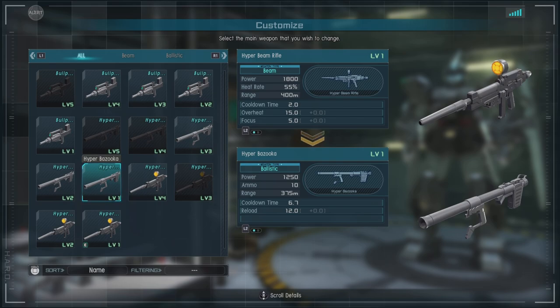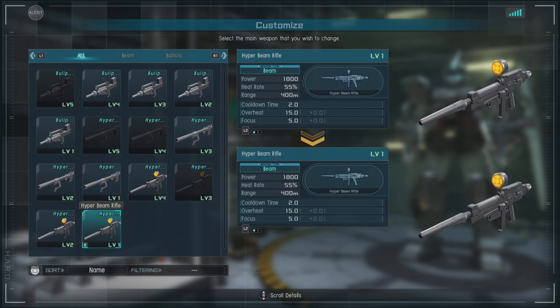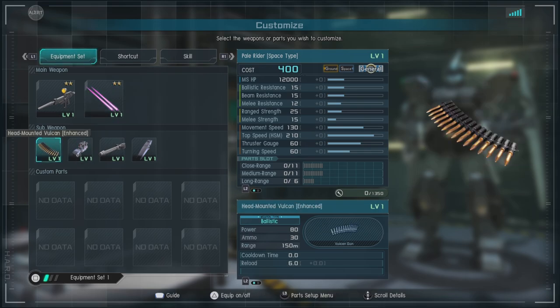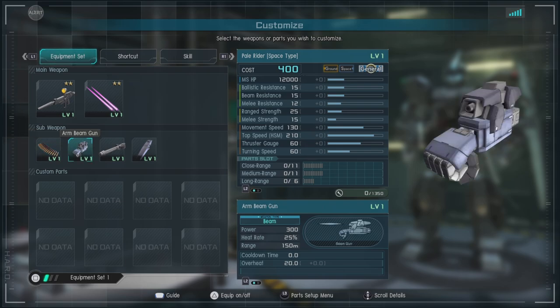My suggestions are either the hyper bazooka or the hyper beam rifle. Then we have the beam saber times two, because one was just not enough fun. We have enhanced head mounted Vulcans — they're slightly better and kind of good for additive damage or chasing someone down. They're not the worst things on earth, but yeah, they're head Vulcans. Then we have the arm beam gun, very similar to what the Gelgug Jaeger has in terms of the little side gun.